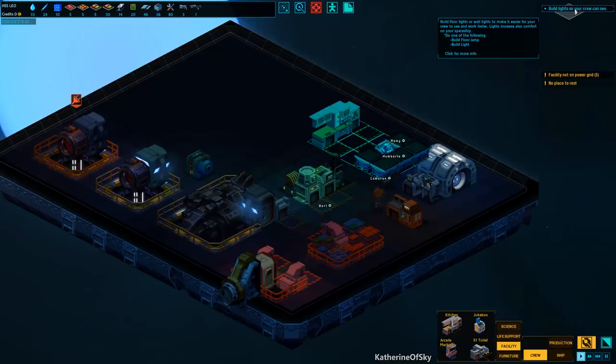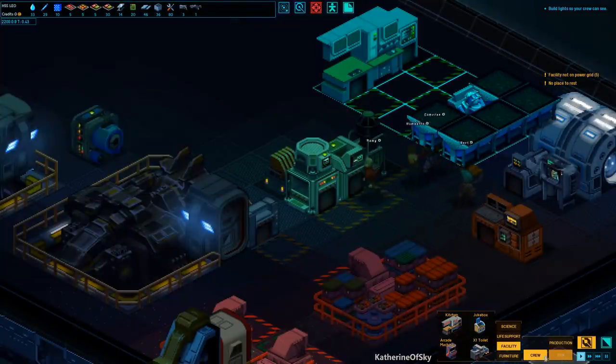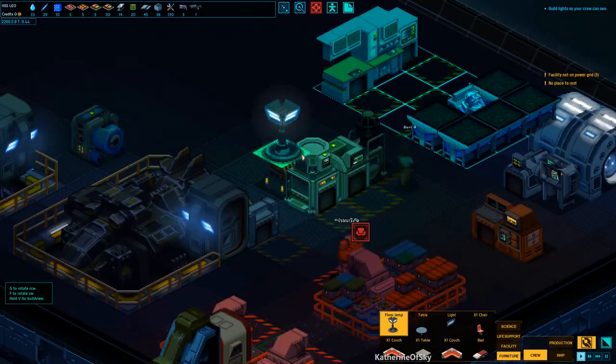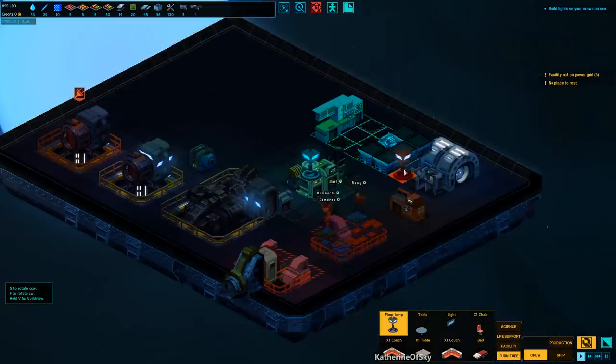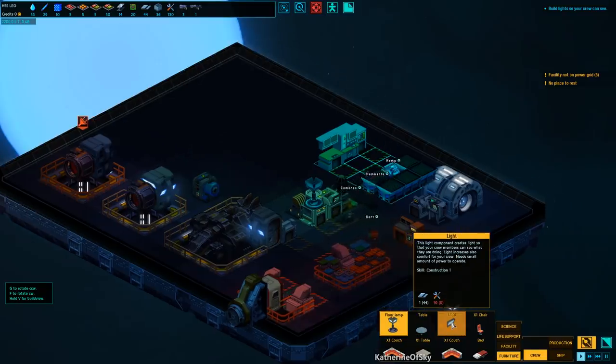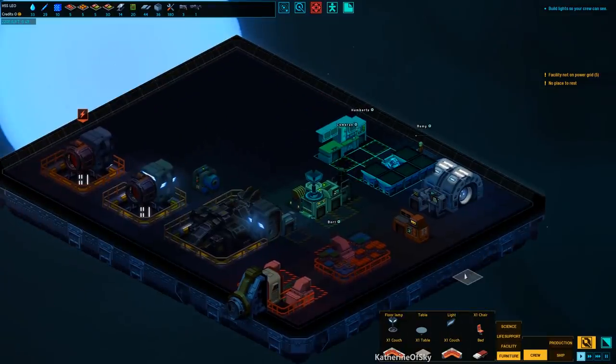We need to build lights so our crew can see. It also creates comfort and makes them feel better. So I want to do that — furniture, floor lamp. We'll put one right here and build more later. They do cost materials, and it looks like we have a lot, but that's a little bit deceiving because we are going to have to go and make some more materials soon.